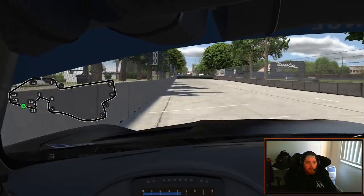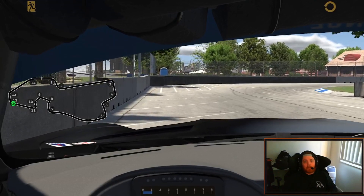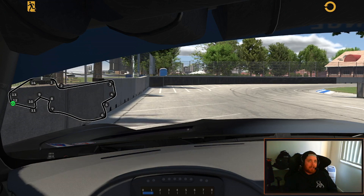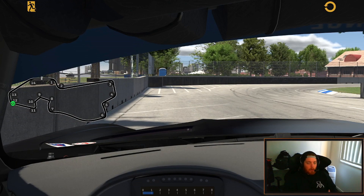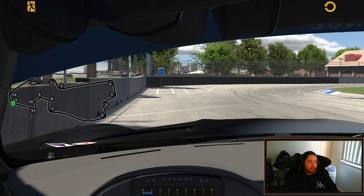Up to third gear — you're looking for the 200 board, brake there. Stay in third gear or go to second; it doesn't really matter here. This one's a bit unique. Third gear gives me a little bit more drive and traction, while second gear gives you a bit more of a punch through the middle of the corner. It's what you feel more comfortable with — try both and see which one you make more time with. I know guys that are quicker in second gear here and guys that are quicker in third, so it's your driving style that's going to dictate.